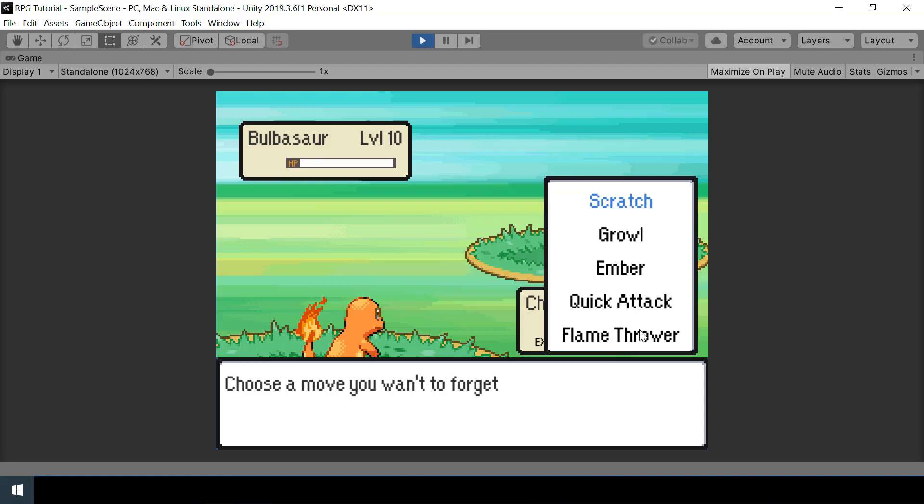Now Flamethrower is being shown correctly and I'm able to select different moves using the up and down arrow keys. So next, when the player selects a move and presses Z, the Pokemon should forget that move and learn the new move.